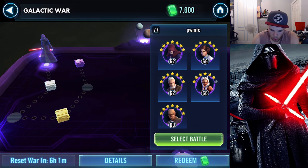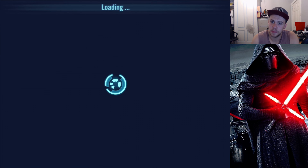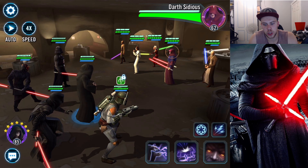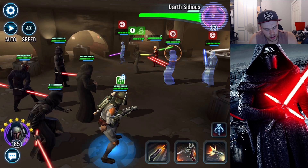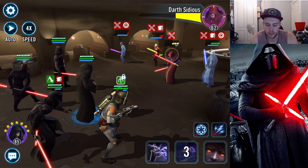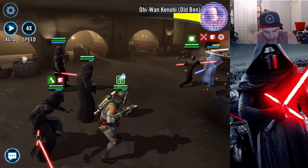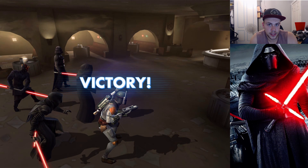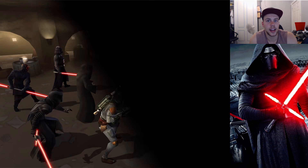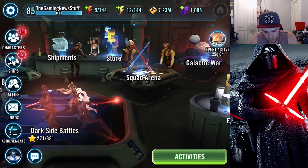I'll show you guys that team one more time in a galactic war — it's going to be very easy but just to show off the team a bit more. The team before this I was using was an Empire team, but my shore trooper was not strong enough to really be worth it. I was basically using Emperor Palpatine, Darth Vader, Boba Fett, TIE Fighter Pilot and shore trooper. But this team — mainly the mods I've given them — has made it fantastic. The speed makes all the difference in this team. It is crazy.